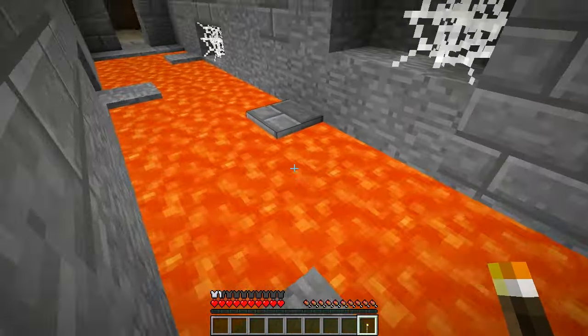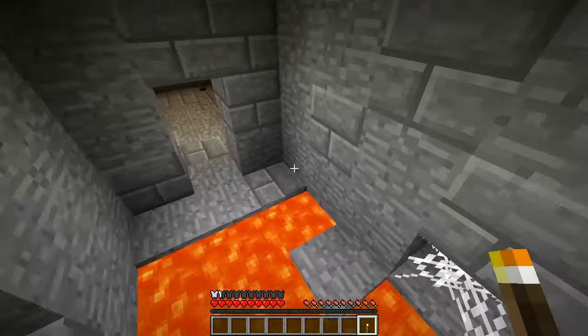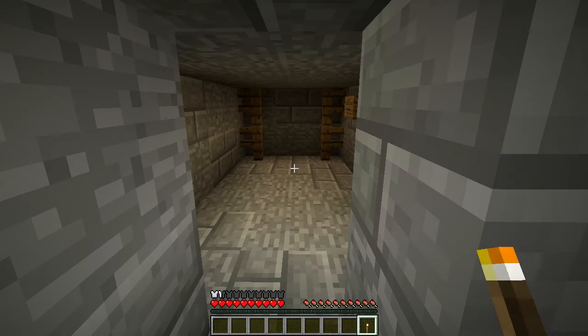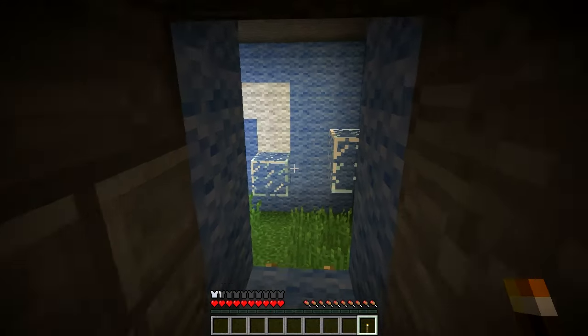Level 8: the jumps. Gotta get through here, guys. Come on — oh! Ha ha, too easy, too easy! And then level 9: illusion.